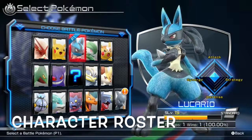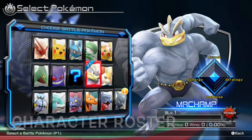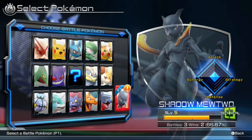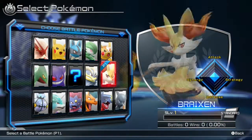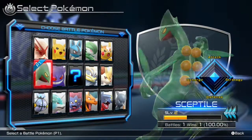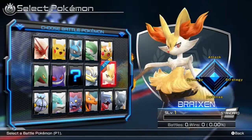Character roster. We have a pretty decent amount of Pokemon to choose from: Blaziken, Pikachu, Lucario, Gardevoir, Pikachu Libre, Braixen, Machamp, Gengar, Sceptile, Chandelure, Suicune, Weavile, Charizard, Garchomp, and Shadow Mewtwo — but I'll get to him in just a few minutes.